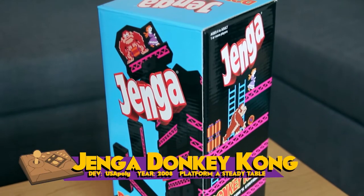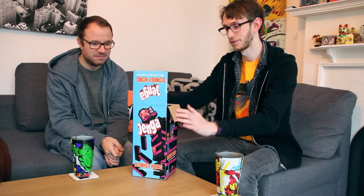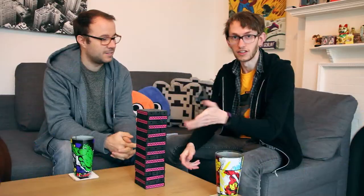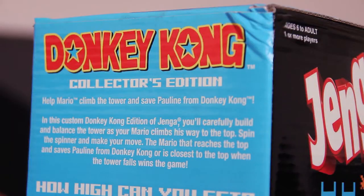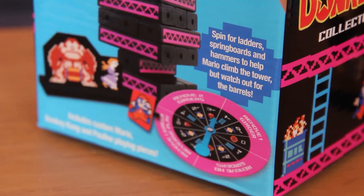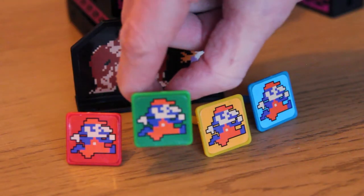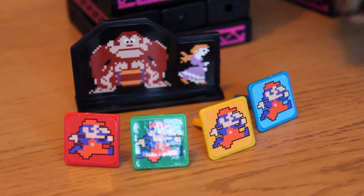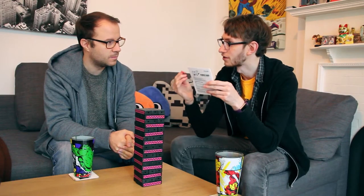I'm going to read the rules because obviously as it's Donkey Kong, there are some differences. You're going to have to help set it up. So I got the tower built and obviously you could just play this as regular Jenga if you don't want to do the Donkey Kong rules. But there are Donkey Kong rules. The objective is to get your Mario to the top of the tower. So we're each going to have a little Mario. You have to save Pauline from Donkey Kong without making the tower fall — it's a merging of Jenga and Donkey Kong.